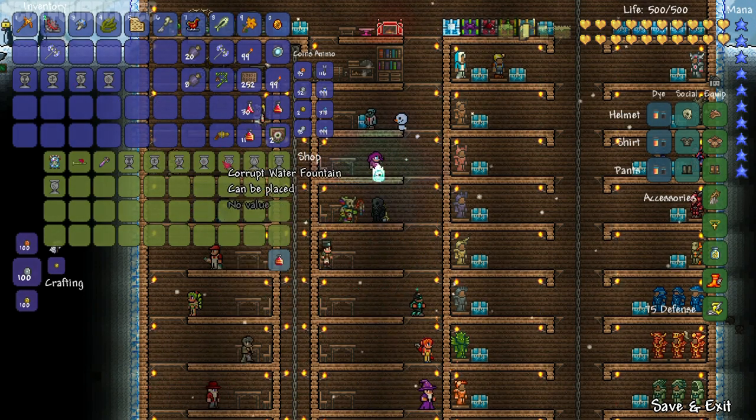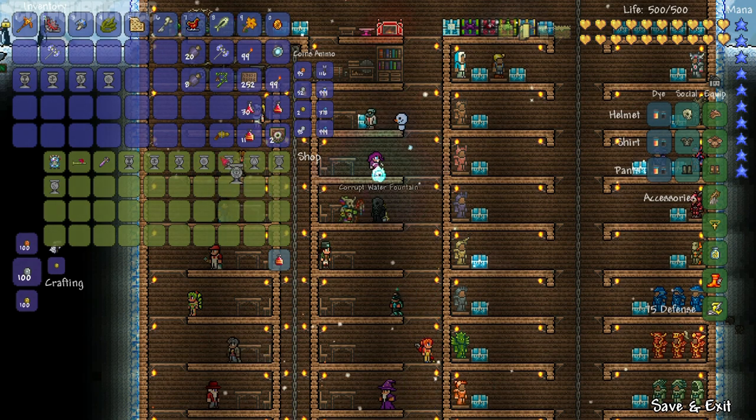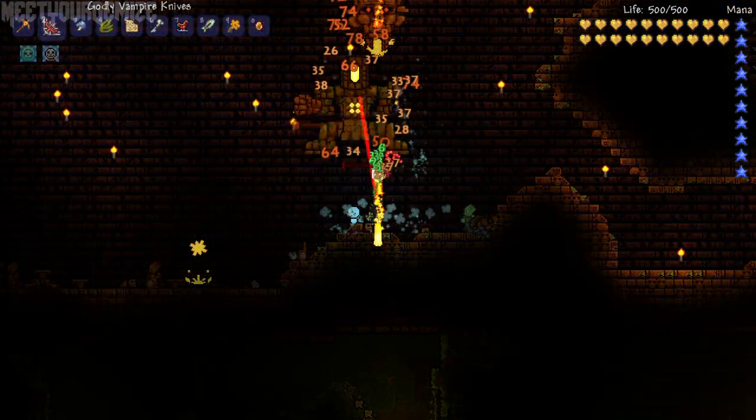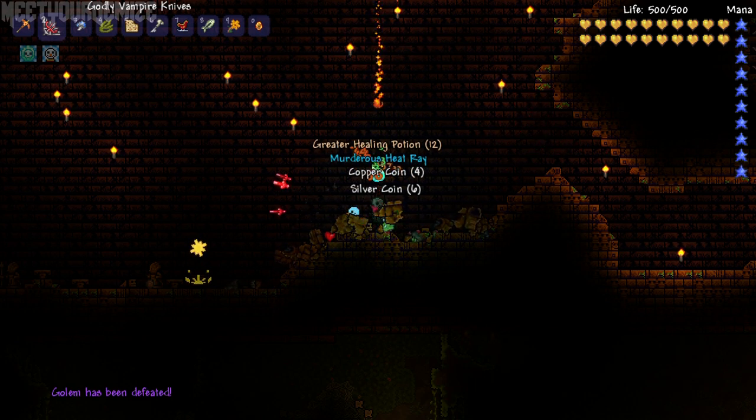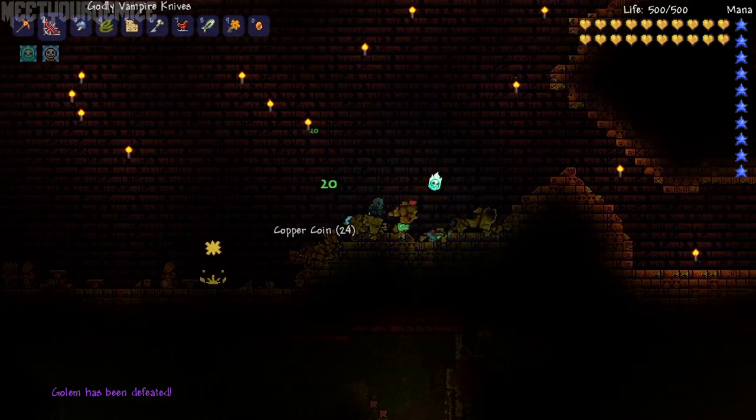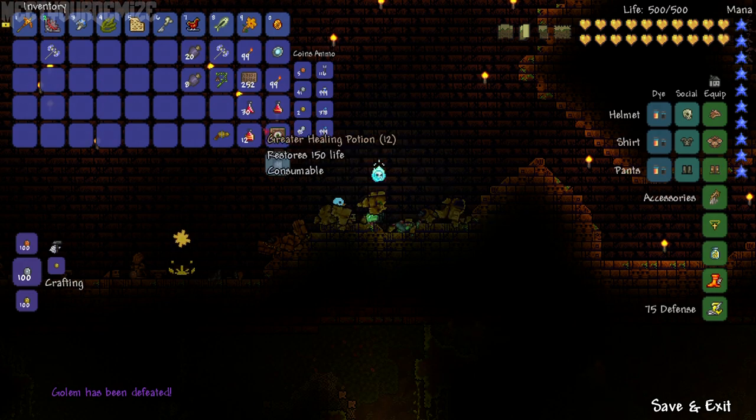The Witch Doctor spawns once you defeat the Queen Bee, but he will only sell the fountains after you have defeated the Golem, which isn't too difficult of a battle even without vampire knives. The Golem can be found in the underground jungle dungeon, which can be accessed once you defeat the Plantera boss.